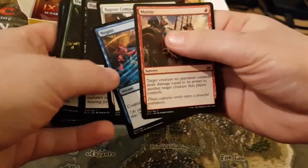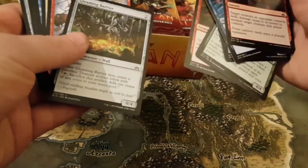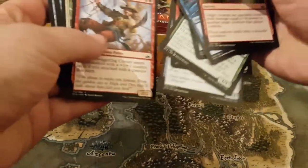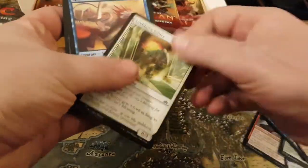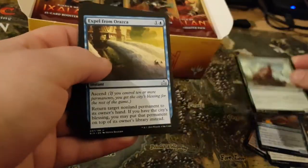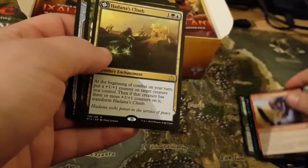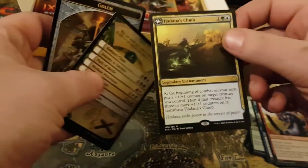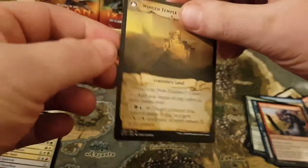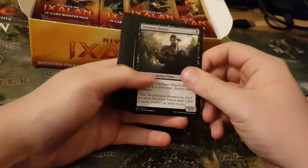We're going to skip straight to the mythics, on commons. Serapondon, Spell for Micron, C-Red, Hidana's Climb — which is very handy, I think that could see a lot of play. Could work, works well with a snake.